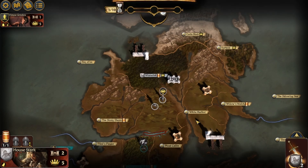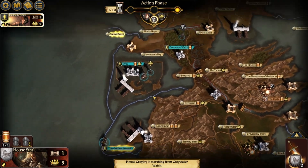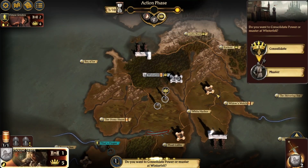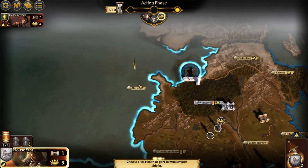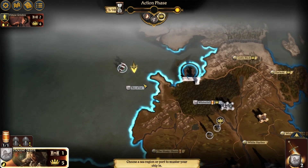We're going to confirm that order. Action phase. Now we want to muster a ship in the Bay of Ice. Choose a sea region or port to muster your ships in. Choose what to muster. We have one more ship.